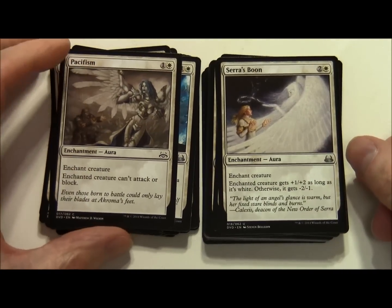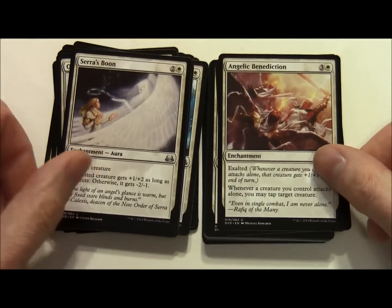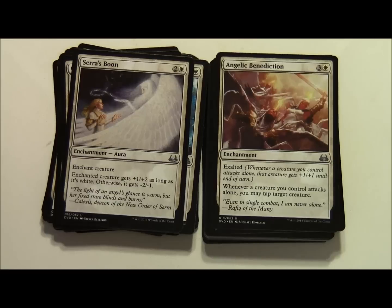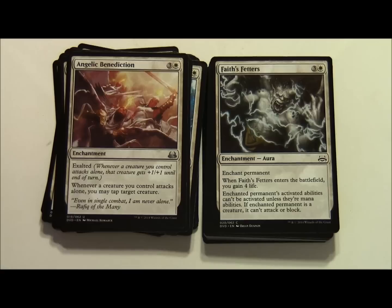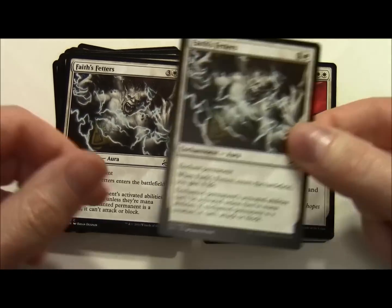Seraph's Boon costs 2 and a white enchantment aura. Enchanted creature gets plus 1 plus 2 as long as it's white, otherwise it gets minus 2 minus 1. Angelic Benediction costs 3 and a white enchantment with Exalted - whenever a creature you control attacks alone that creature gets plus 1 plus 1 until end of turn, and you may tap target creature. Face Fetters costs 3 and a white enchantment aura - when it enters the battlefield you gain 4 life. Enchanted permanent's activated abilities can't be activated unless they're mana abilities, and if it's a creature it can't attack or block. Two of those.